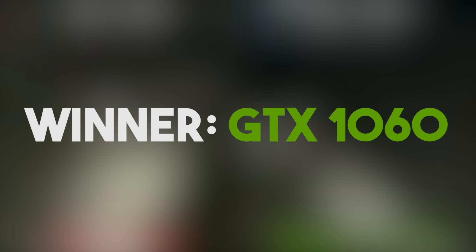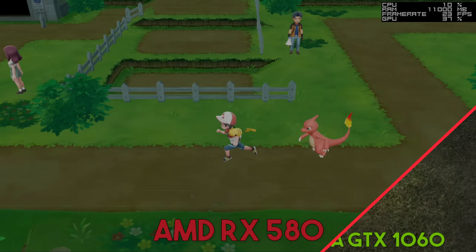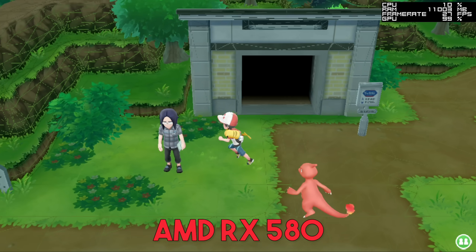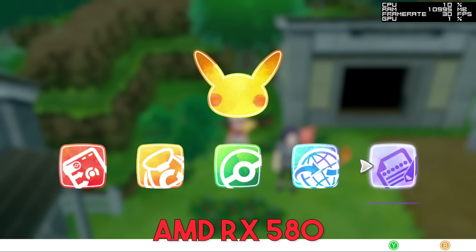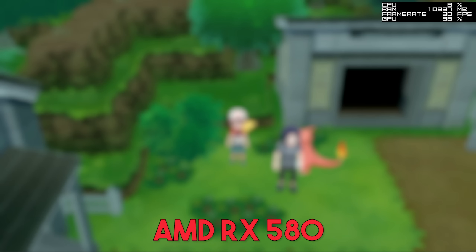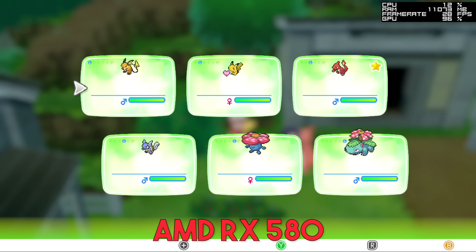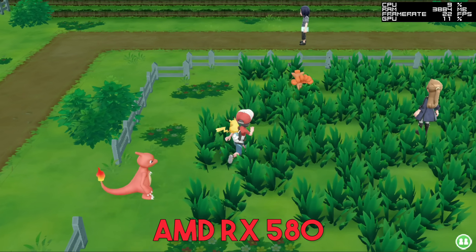Let's now move along to some Nintendo Switch emulation, where we're going to be taking a look at Super Mario Odyssey and Pokemon Let's Go. First, let's look at the AMD RX 580 and its performance in Pokemon Let's Go on Yuzu. As you can clearly see on screen, it has several graphical issues, though its performance is fairly decent. The most egregious bug by far is that none of the fonts for Pokemon Let's Go and many other titles on this Switch emulator are being correctly rendered — an issue also related to the AMD Windows driver.